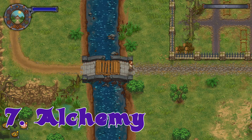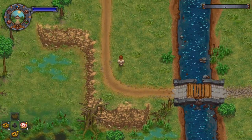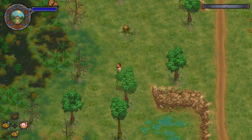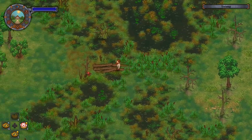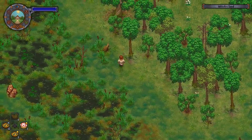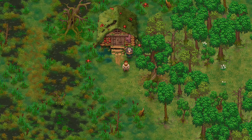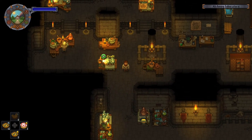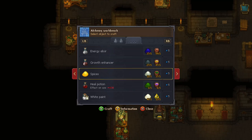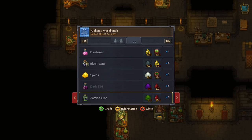Tip number seven: alchemy. There's going to be a bridge right next to your graveyard — it's going to be closed and you'll have to get the parts to open it. I recommend going to find the witch; I have another video on that path if you need it. Walk over here and talk to the witch, and she's going to give you blueprints and everything for alchemy and unlock it for you. Alchemy is going to be used a lot in this game. Once you make the alchemy table, you'll unlock growth enhancer for quality fertilizer, white paint, black paint, and you can make your own pen and ink so you don't have to buy them from someone else.